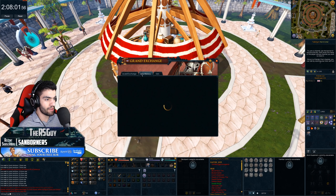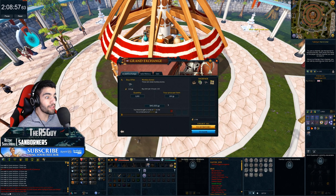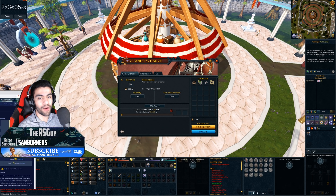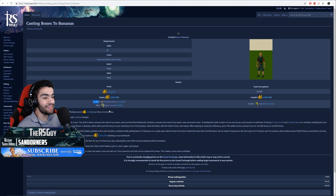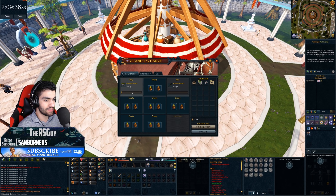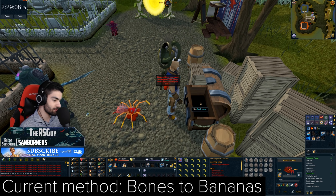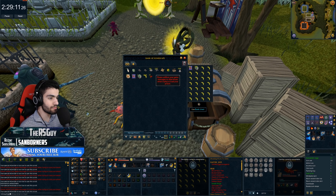We're sitting on 1.2 mil. Monkey bones — I'm gonna say repeat. The limit's 100? Wiki! Why in the world would the wiki show 21,000 with a limit of 100? Are you joking? That's literally a joke. Can we use normal bones? Oh, we can use normal bones. Okay, hold up. That's dumb.